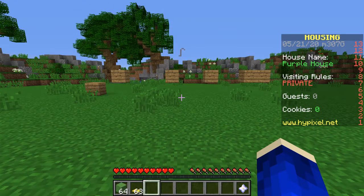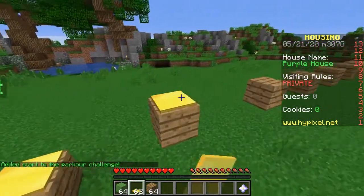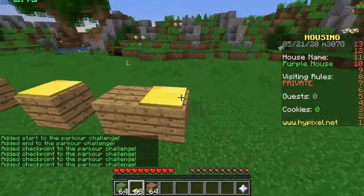Say I have this really simple parkour here. All you do is place the blocks in the order you want them to go in. You can place the start and then place up to five checkpoints in between, and then you can place the end.